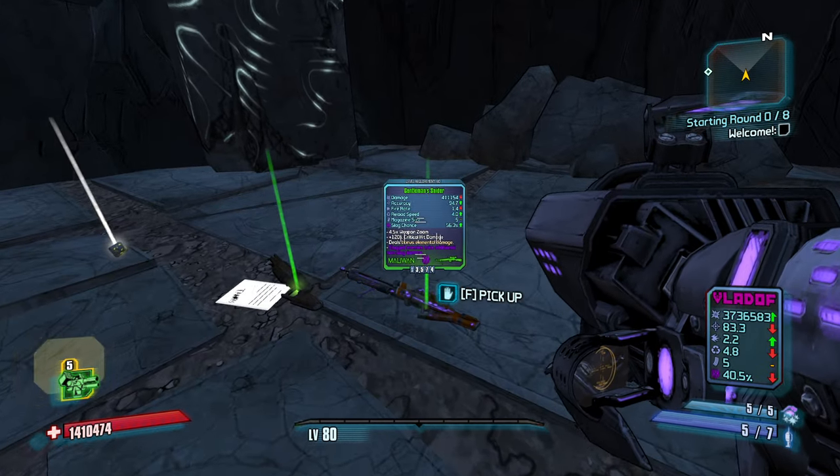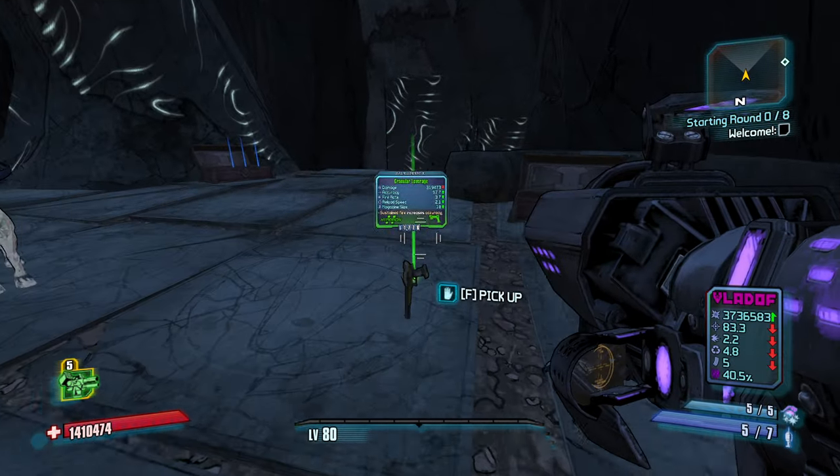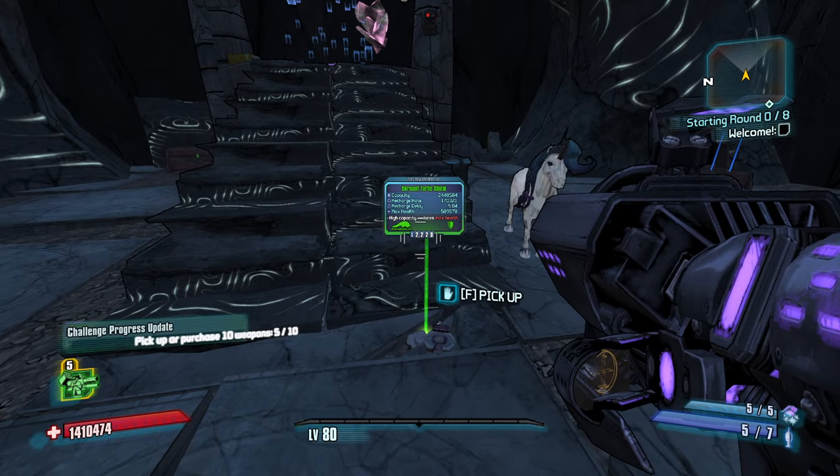Oh, a lot of slag transfers from the .6. Oh my gosh. Okay, this could be very, very strong. A turtle shield — strong.